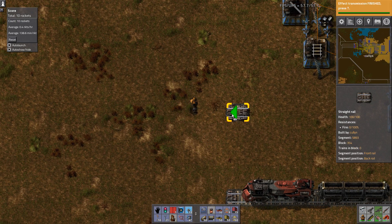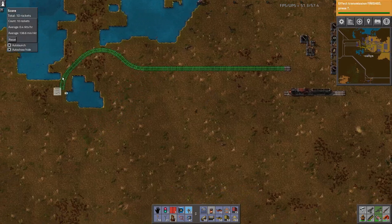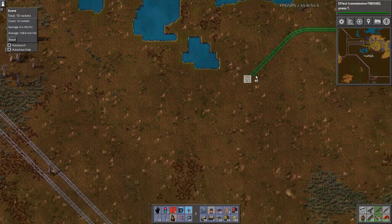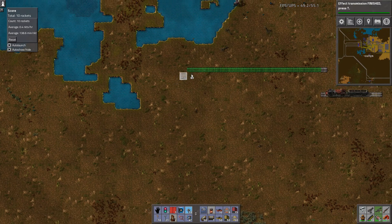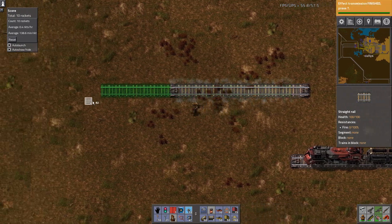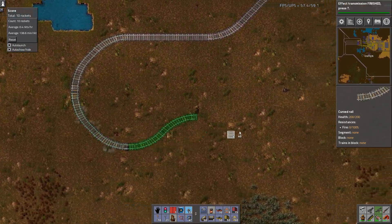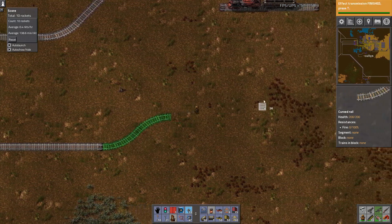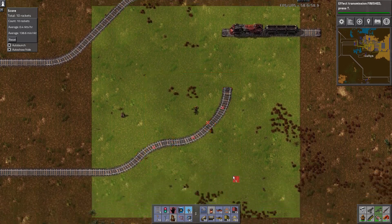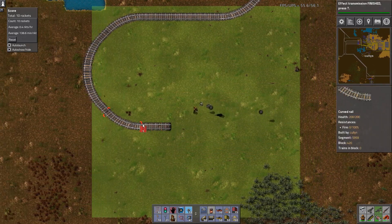If you press Q you'll cancel the mode. You can also hold Shift and go into ghost mode where robots will build it, and you can make your track as long as you want using the AI. I don't like ghost mode though — even with a personal roboport, I prefer to build my track manually. It doesn't take that long.